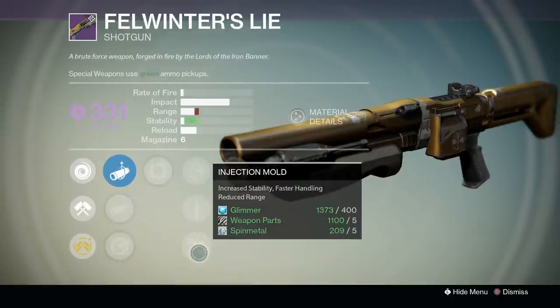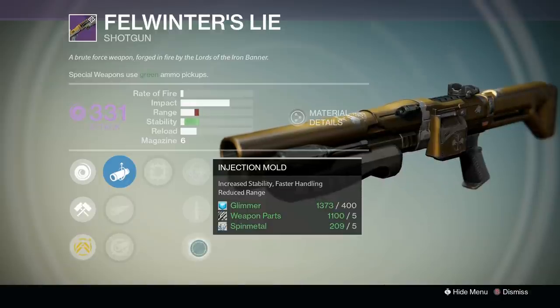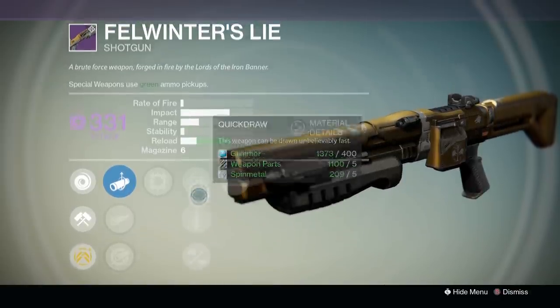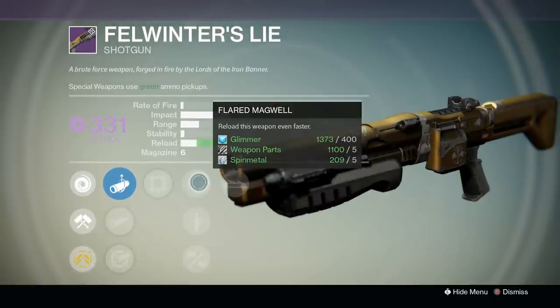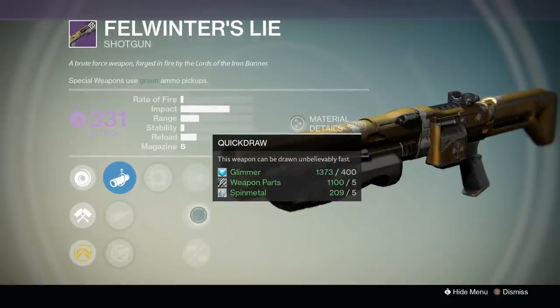Moving on to the middle column, Injection Mold is terrible. It trades range for stability, and stability is just worthless on a slow rate of fire shotgun. The other two perks are okay. I would say that Flared Magwell is overall better than Quickdraw since Felwinter's Lie's reload is fairly slow, however Quickdraw can be pretty good in certain situations.